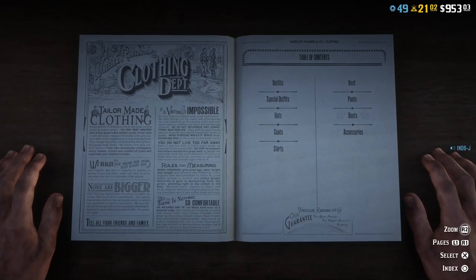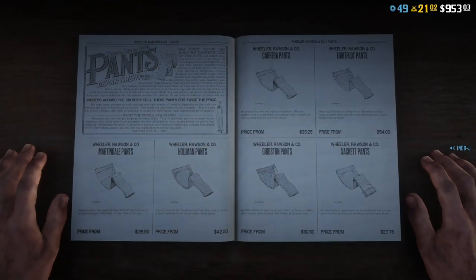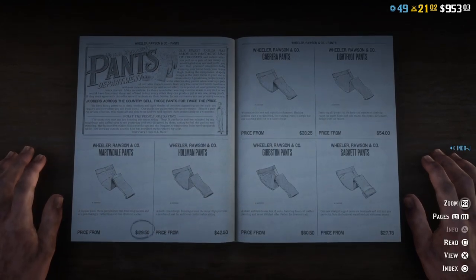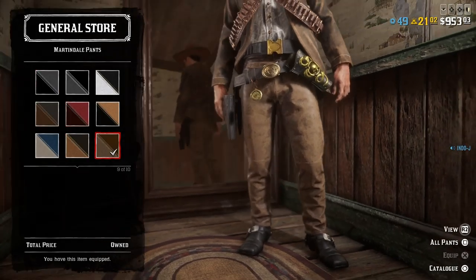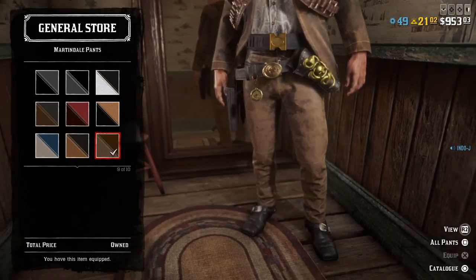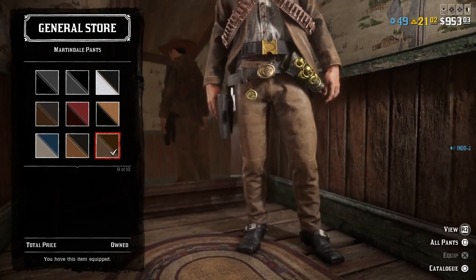For the pants I also used the new pants, the Martindale pants, and then I used number nine. We like this Pancho Villa look.